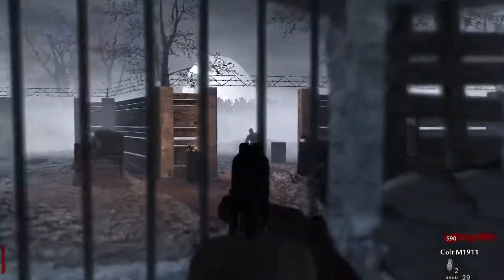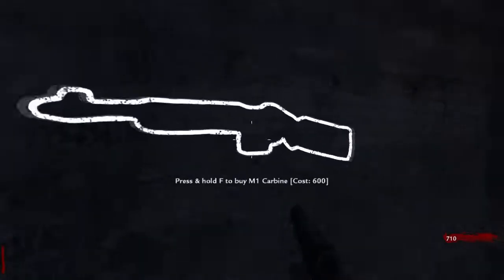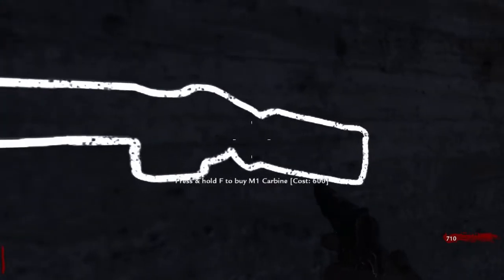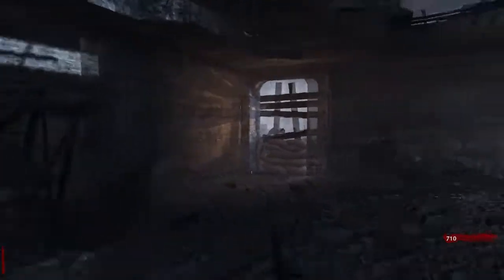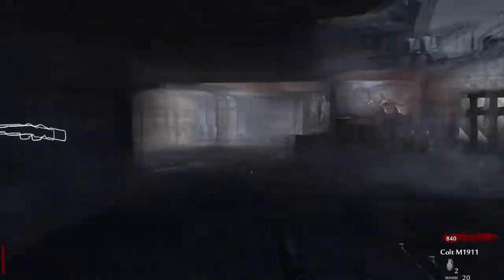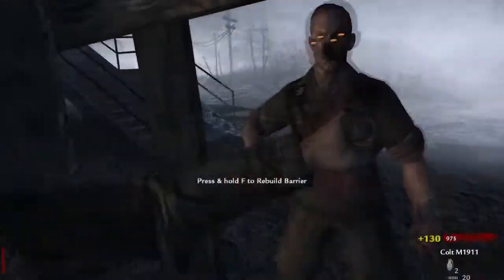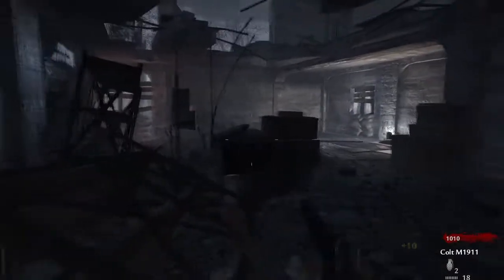Oh, there's another one. Press and hold F to buy — M1 Carbine, 600 points. I can see my points on the bottom right. I get points for killing and shooting the zombies, and repairing the barriers. There's melee, just like in the campaign and multiplayer.